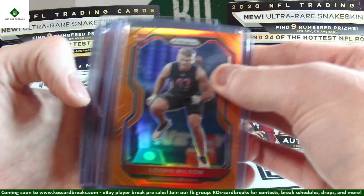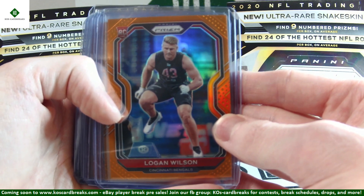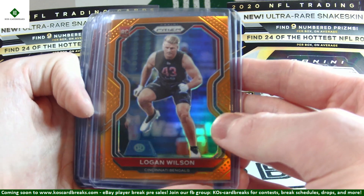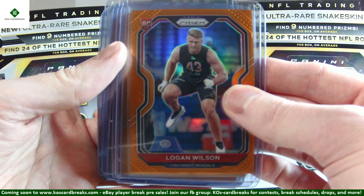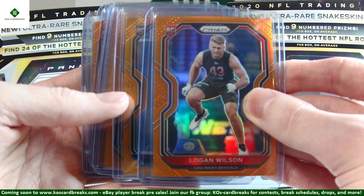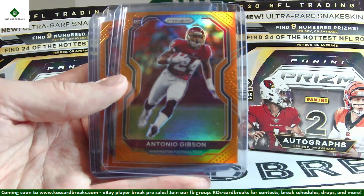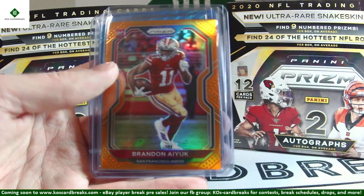Now we're going to do the color. Once we get down to the 99s — the blue ice and better — we're going to be doing every single card of those. But until then, all we're going to do is the rookies and a couple big stars. These are orange starting off out of 249. We've got Logan Wilson, Christian Fulton, Anthony McFarlane Jr. twice, Antonio Gibson, Tyler Johnson, and Brandon Aiyuk.